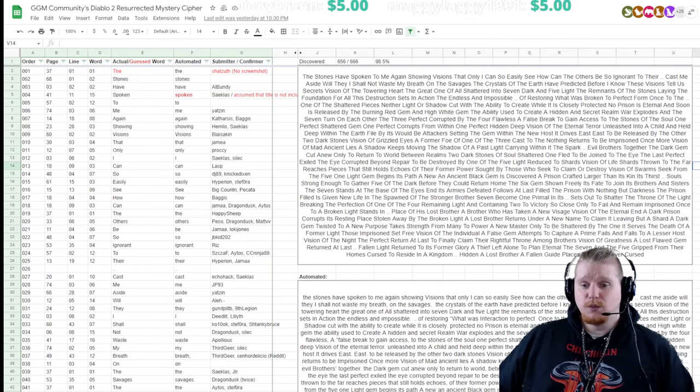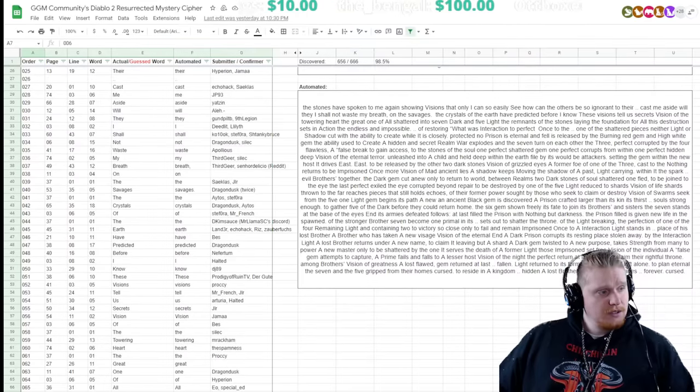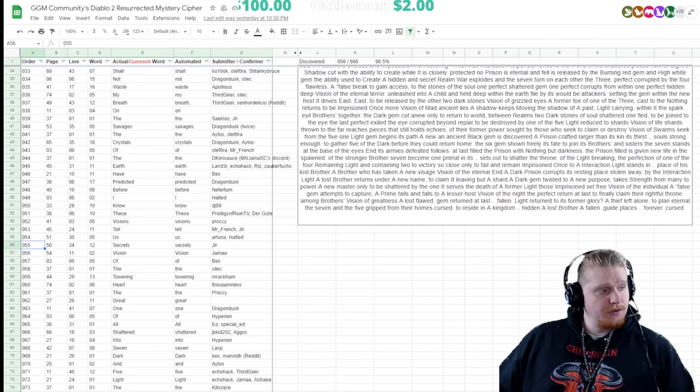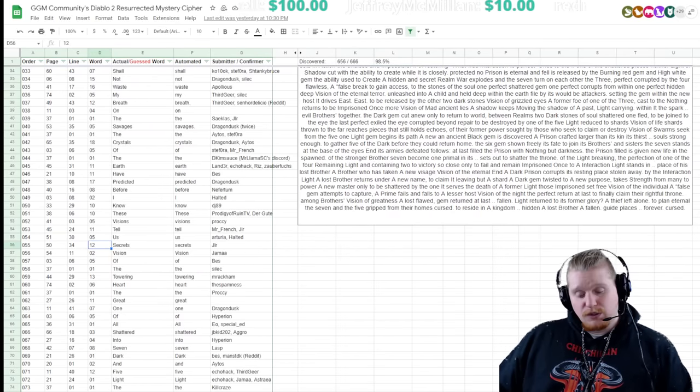You might be asking how the cipher works — let me show you. Let's take code number 55, 'secrets': the code is 055503412. We have it broken up into segments because it represents a position in the paragraph. 055 is the position of the word in the paragraph, 50 is the page number, 34 is the line number, and 12 is the word number.